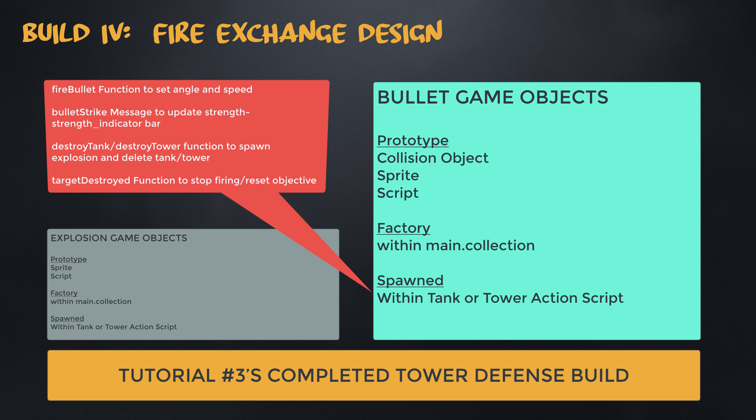That script performs several actions. First, it computes the angle and the speed for the bullet while aiming at the designated target. Second, it updates the strength indicator upon receipt of a bullet strike message. Third, it processes a destroy function by spawning an explosion and deleting the tank or tower game object. And finally, it processes a target destroyed message by stopping the firing of bullets and resetting the target.